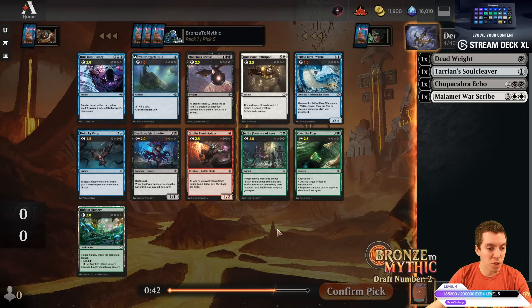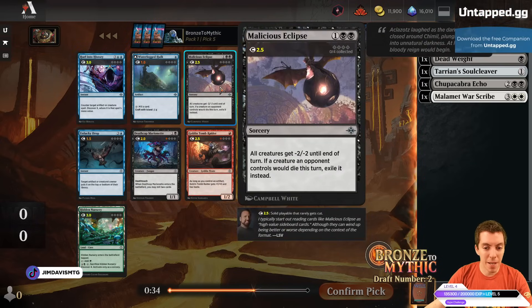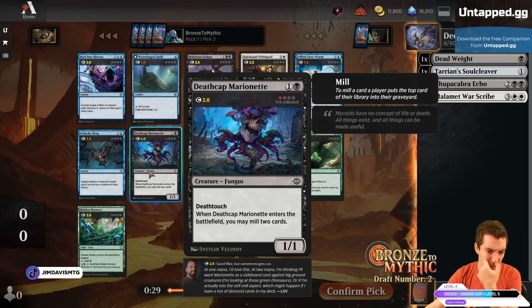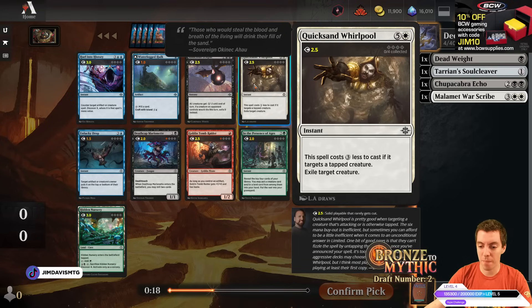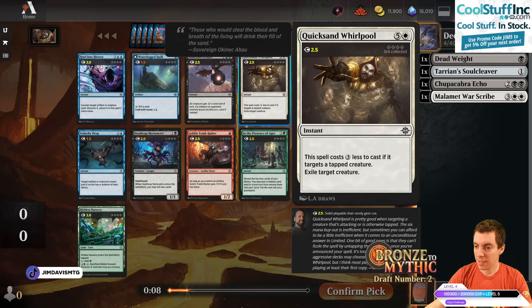We got passed a pack with a bunch of blue cards — kind of a weird Discover counterspell. We've got a minus two, minus two effect and a Marionette. Kind of a thin pack. I think Marionette's fine — the card seems super sweet. It just builds the graveyard and triggers Descend. Decent blocker. Also Quicksand Whirlpool — kind of a middling removal spell. I'm going to take the Marionette. Actually, let's take the Whirlpool instead — black-white would be more defensive.